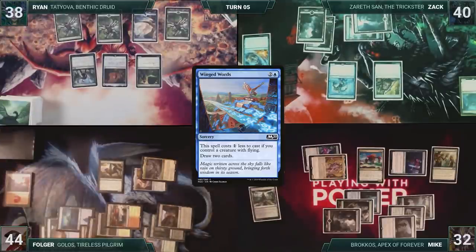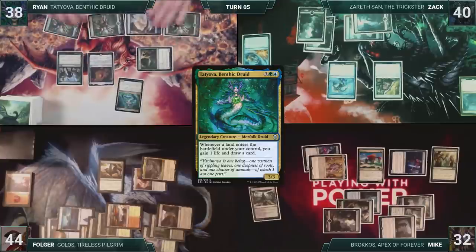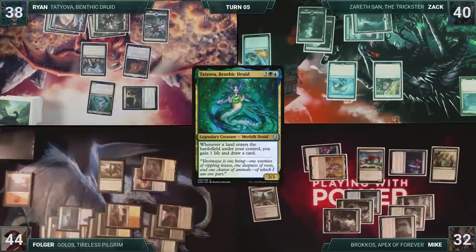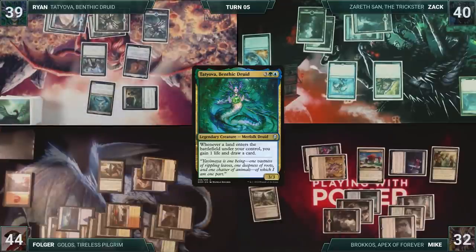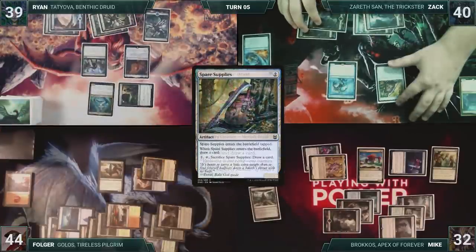Ryan draws and starts off his turn by casting his commander, Tatiova, Benthic Druid, and then plays a Forest. Tatiova triggers, and Ryan gains one life and draws a card. Ryan passes the turn. At the end of Ryan's turn, Zack sacrifices his Spare Supplies, drawing a card.